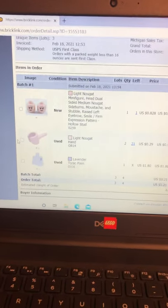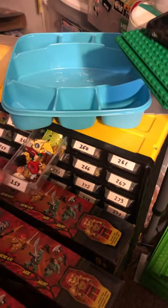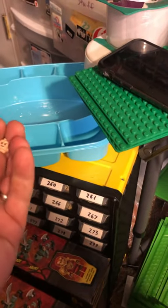Hey, Just Bricks here with another quick Pablo for you, picking a BrickLink order. First slot's here in drawer 259. Got this little head here.